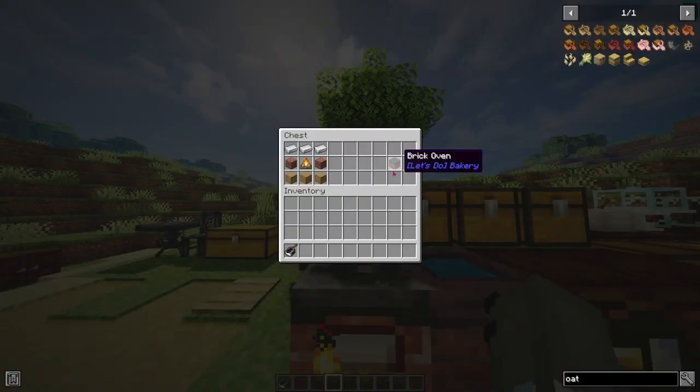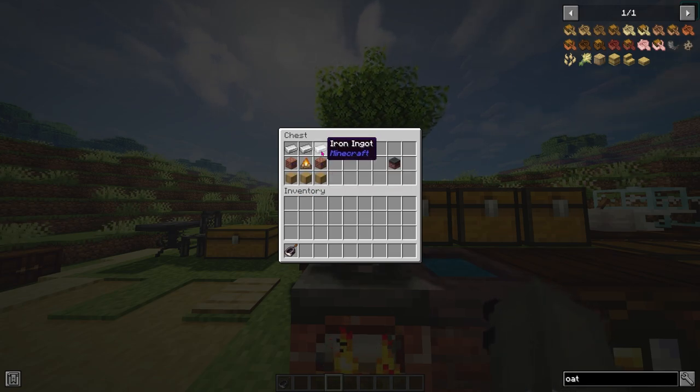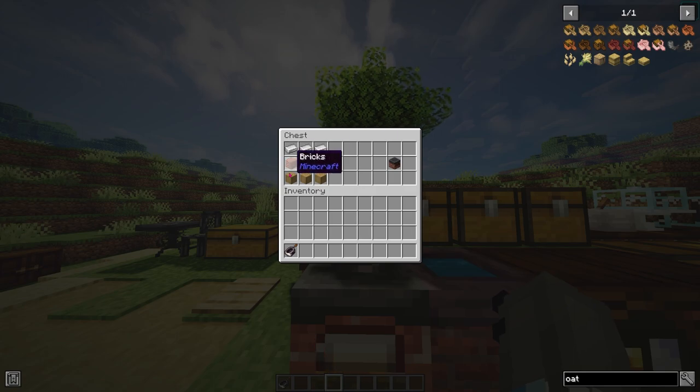How you craft the brick oven is really easy - it's just a campfire, some stripped oak logs, brick, and iron. I think the hardest thing in this whole crafting recipe to get is bricks, because no one likes to mine up clay.